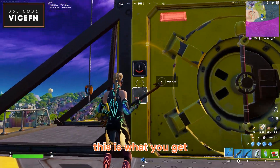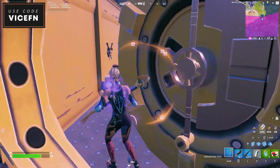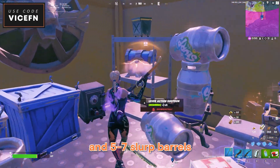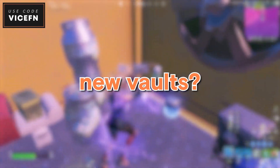In the two key vault, you get about four to five chests with more legendary chests, five to seven slurp barrels, two supply drops, and one safe. What do you guys think about these new vaults?